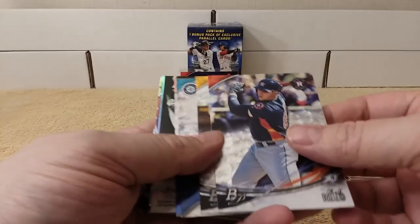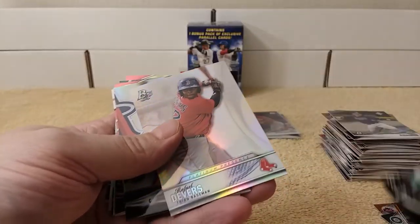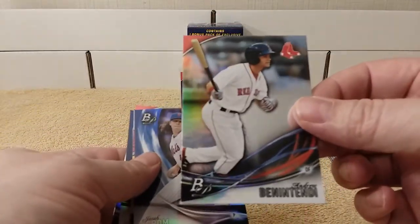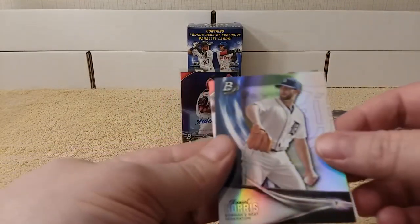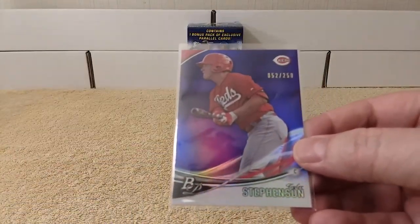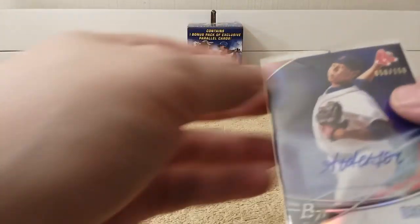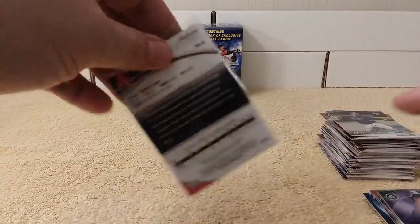Quick recap before I get into the Allen and Ginter binder. Here's the special pack. And here are the inserts — Benintendi from 2016, DeGrom from 2016, Norris insert, Cody Bellinger from 2016. Cool. Numbered cards: numbered out of 250 and numbered out of 250 — Kyle Seeger. And of course the auto of Anderson Espinosa, numbered out of 150.